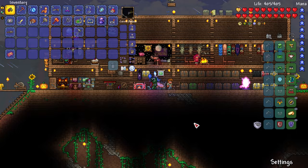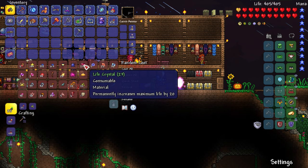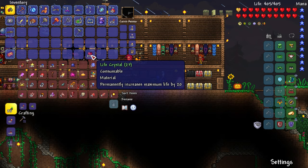I just cleaned out my inventory of a bunch of trash. Another thing I'm looking at in my notes that I wanted to try and make is this heart lantern. That's actually going to be something we could use all these extra life crystals for. Apparently we just need one life crystal and then four chains to make a heart lantern, and it does one health per second of regen.